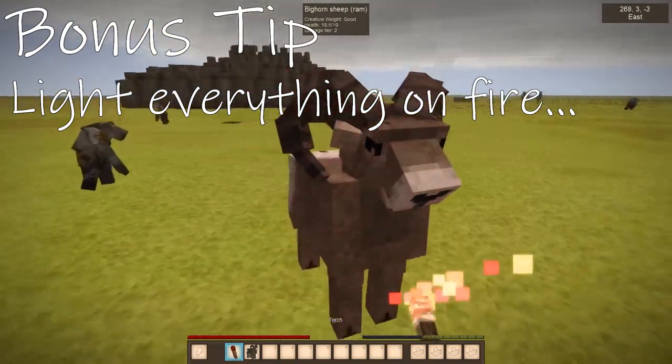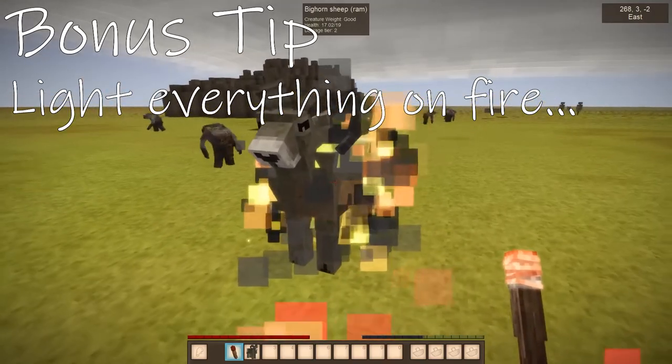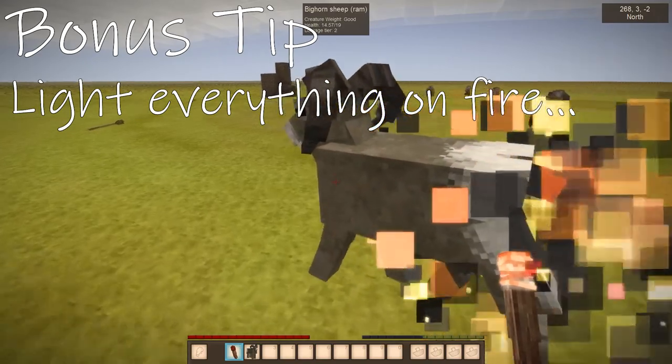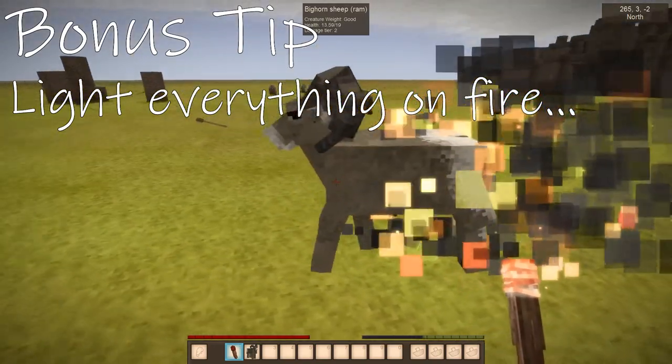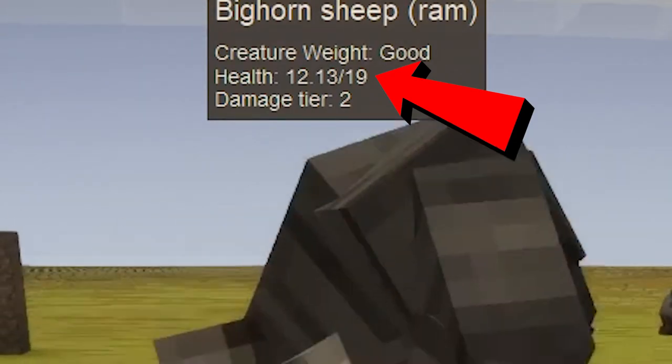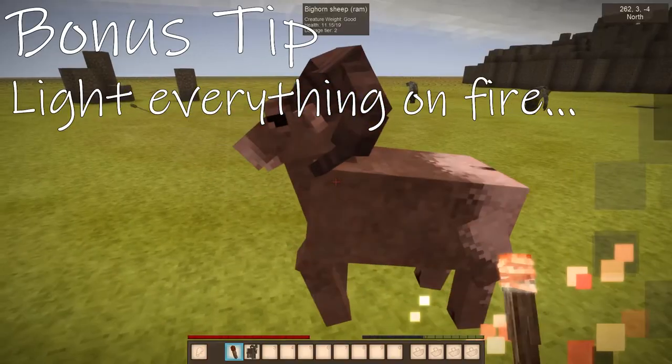As an extra bonus, you can actually light enemies on fire. That'll do some damage over time, but I'd still recommend using a real weapon rather than just hitting them with a torch. As you can see, it can be an effective maneuver — smack them, light them on fire, and then run away. That's definitely an option.